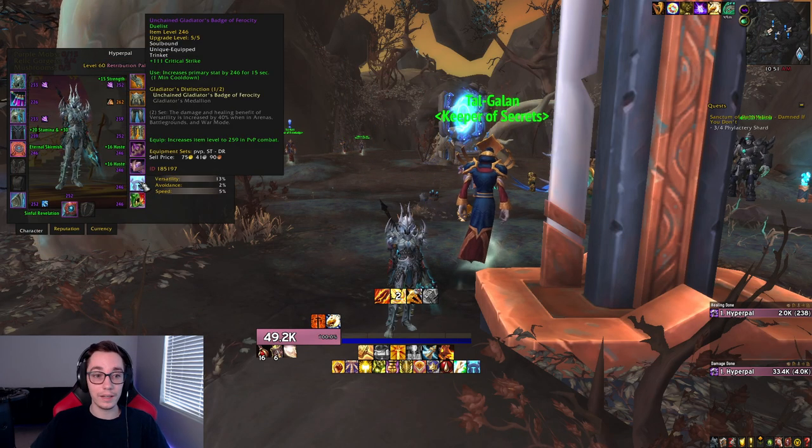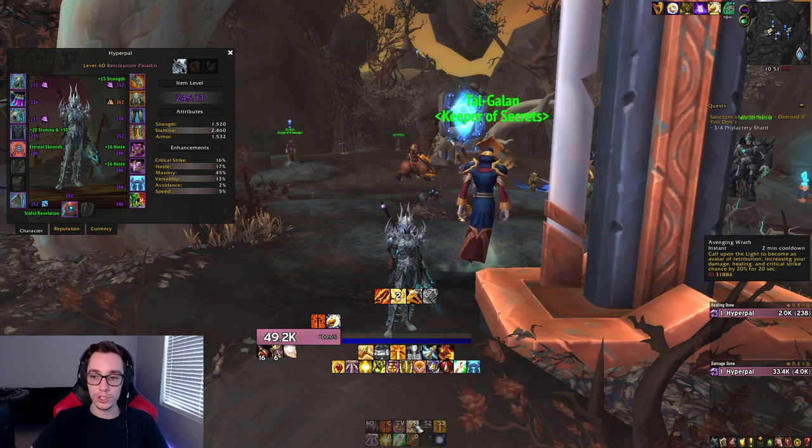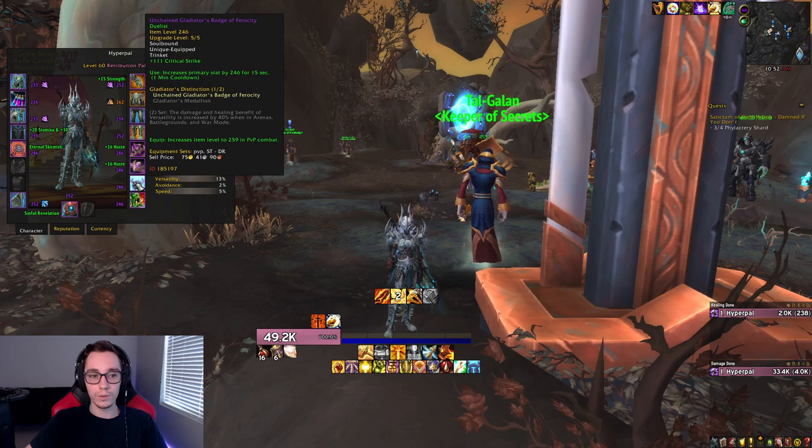For your on-use trinket, unfortunately you do need to PvP. The badge you can get is a one-minute cooldown that gives you a ton of main stats for 15 seconds — extremely strong because paladins have a one-minute cooldown build. Every minute we have a small burst window, every two minutes a large burst window with Avenging Wrath, so having this trinket every time your cooldowns are up makes a huge difference. The difference between having this versus any passive trinket is pretty large. Just spend a week or two trying to get it — even at 1800 rating, you just need the badge and it will make a huge difference to your DPS.